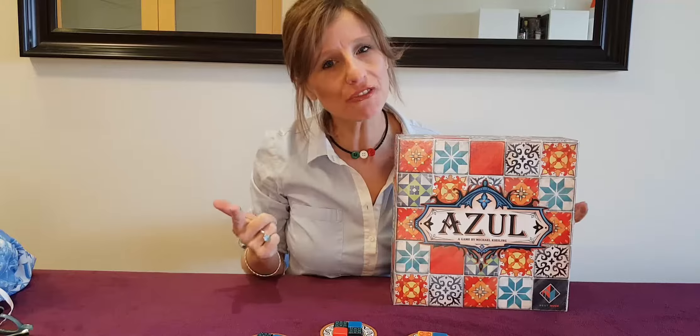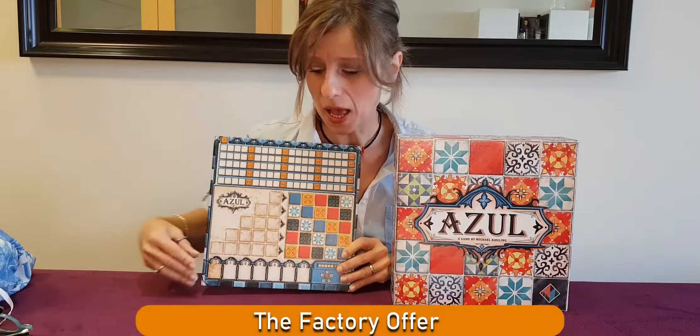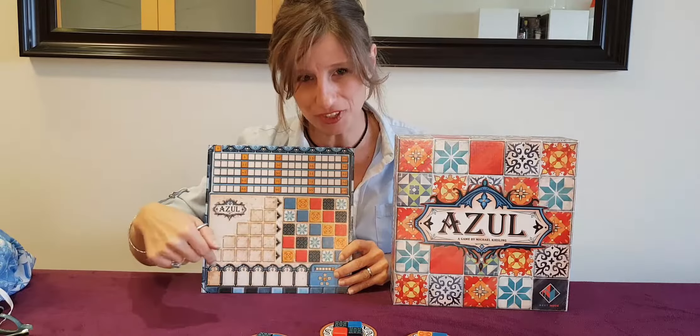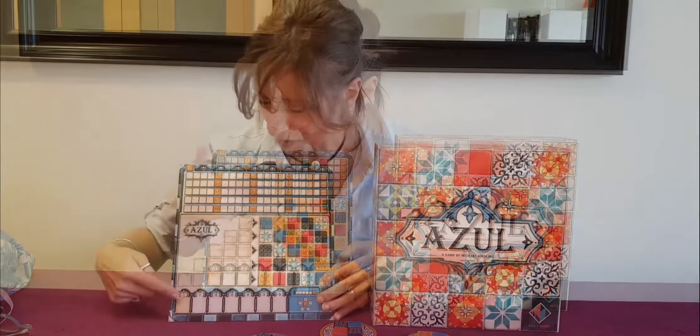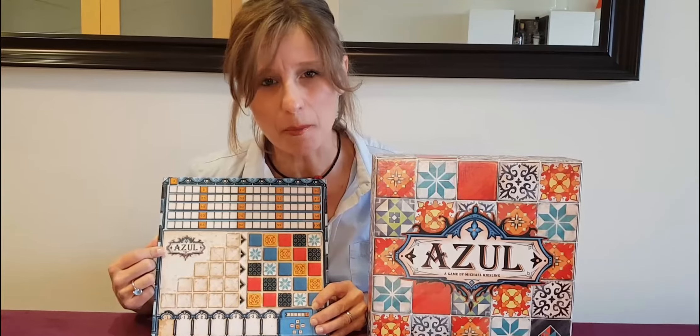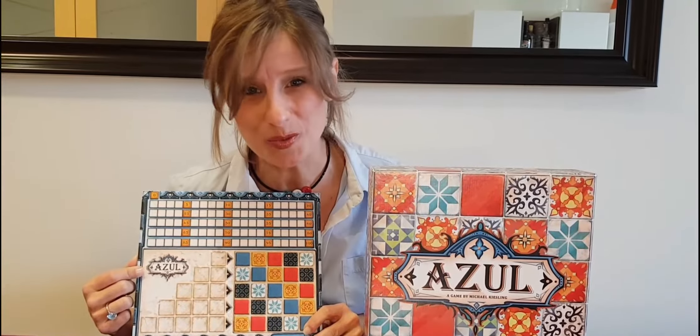The game is played in multiple rounds. Each round consists of three phases: factory offer, wall tiling phase, and preparation for the next round. During this phase players will take turns picking tiles from the offer and placing them on the pattern lines of the player board, trying to build the most effective strategy — the one that is going to score you the most points.